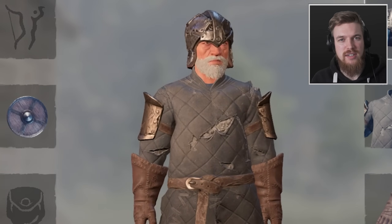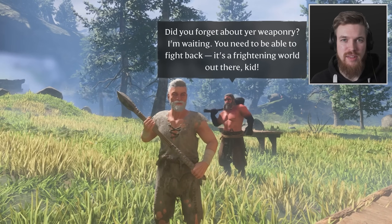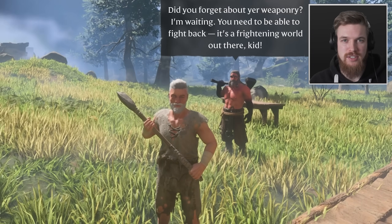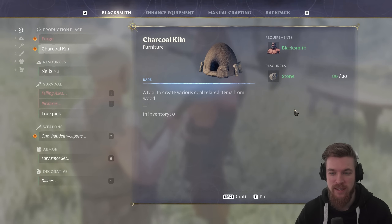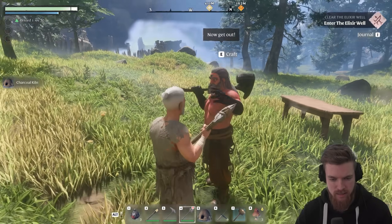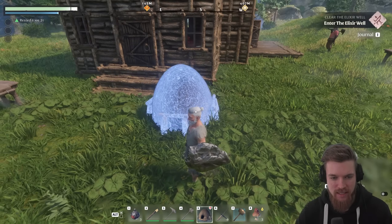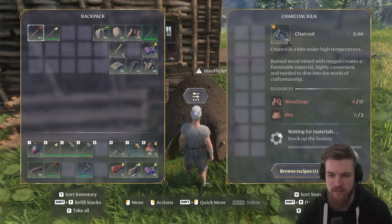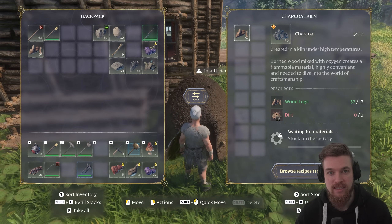First we need to start out by crafting ourselves the best starter armor set. Since we already unlocked the blacksmith last episode, which I'll link in the description, this is pretty simple to do. The first thing we need to make is a charcoal kiln, which requires stone. So let's get him to craft that for us. Now we can put down our charcoal kiln, and if we press E on it, we can load it up with wooden logs and we'll also need some dirt.